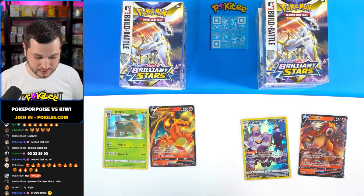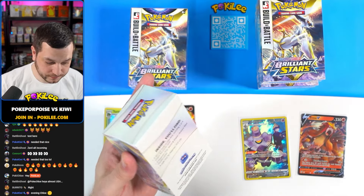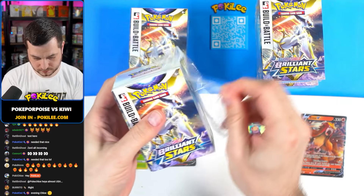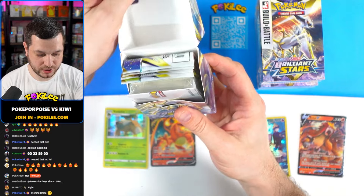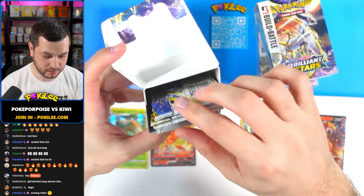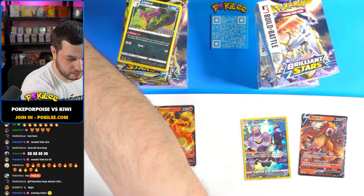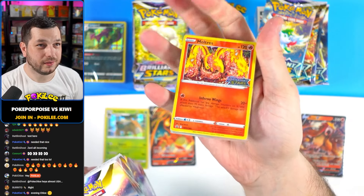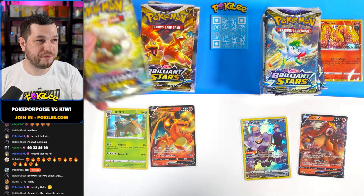Righty righty then. We've got two boxes on each side, going left first again. Let's dive in and see what promo's inside. I think the Moltres is the best you can get. We've got a Lippard promo - very nice! We'll grab those four packs and pop them on top with the promo. And what have we got in this one? A Moltres! Nice, beautiful. Let's go left first and see if the boxed ones are better.